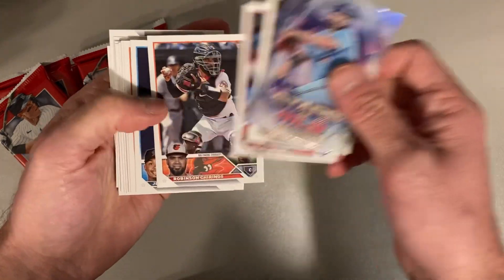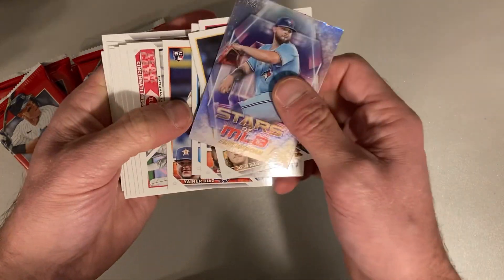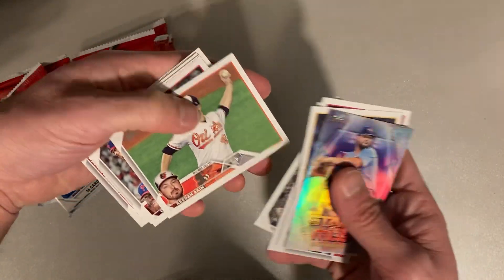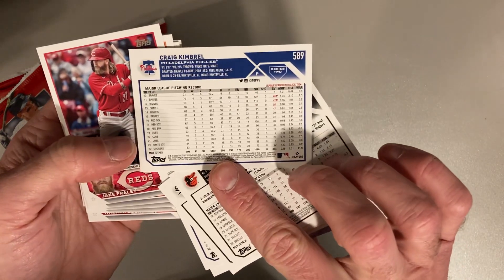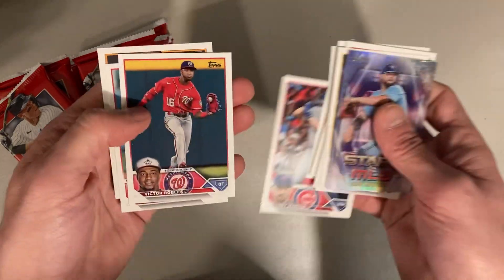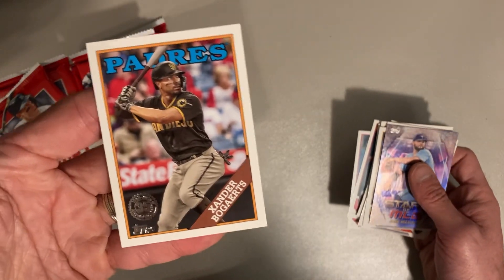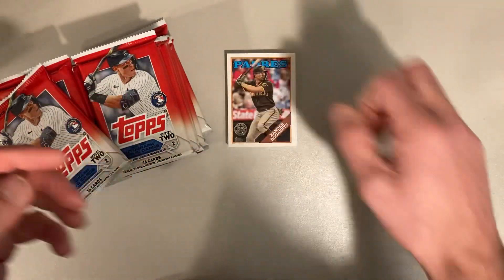There's Josh Hader. Bailey Falter rookie card. Robinson Chirinos. Diaz. And we got the Reds team card. We got the Sox team card. Keegan Aiken. There's Craig Kimbrell. It's hard to remember that he was so good early on because he's had a rough couple of years lately. Jake Fraley, Trey Mancini, Walker Buehler. And this is the one I was excited about — Xander Bogaerts. I hate seeing him in a Padres uniform, but I did love having him on the Red Sox for so long. I wish he was still here. That's a good one.